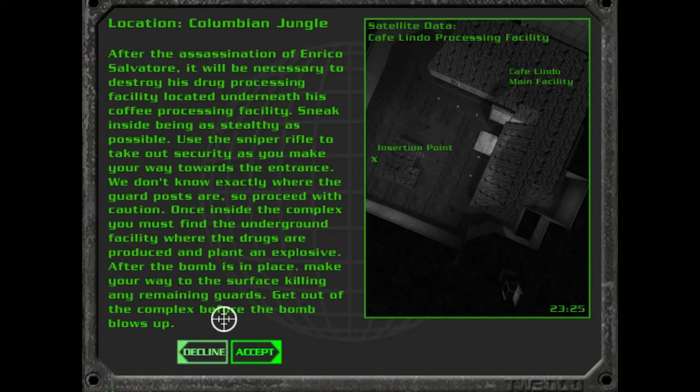After the assassination of Enrico Salvador it will be necessary to destroy his drug processing facility located underneath his coffee processing facility. How do they know where it is already, and if so why haven't they just raided it?